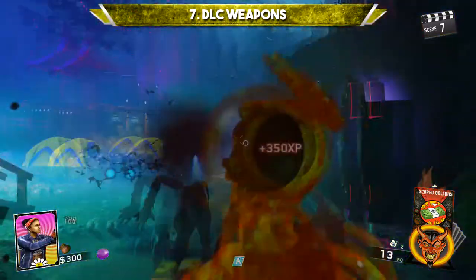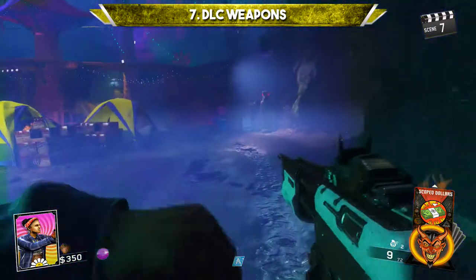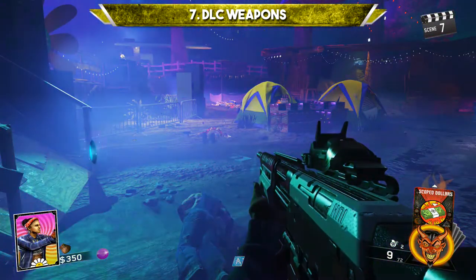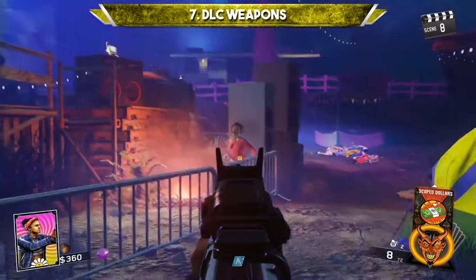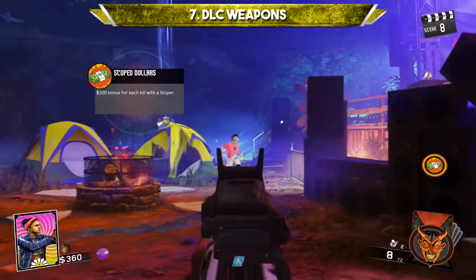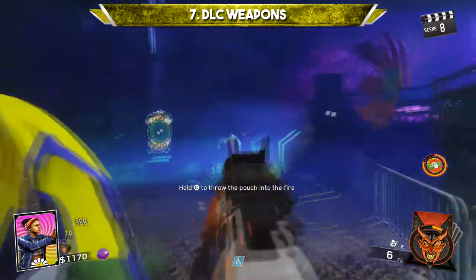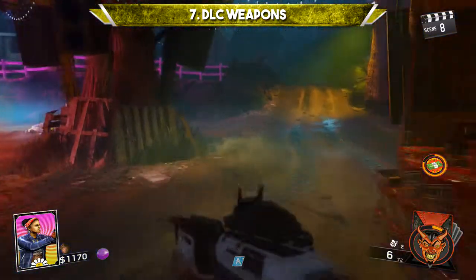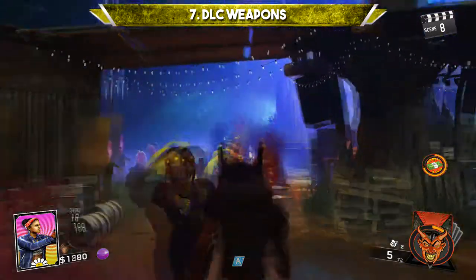To start off the list: in Black Ops 3, DLC weapons tend to stay in multiplayer supply drops. A couple may come to Zombies, like the Marshals in Zetsubo or the Rifty Nine in Revelations, but most of them never make it in. Infinite Warfare handles DLCs differently — the second a new weapon is introduced through an update, it can be found on any map in the Magic Wheel, or in Attack of the Radioactive Thing's case, as a wall weapon like the Trencher. This makes it fun to replay older maps and try them out pack-a-punched.